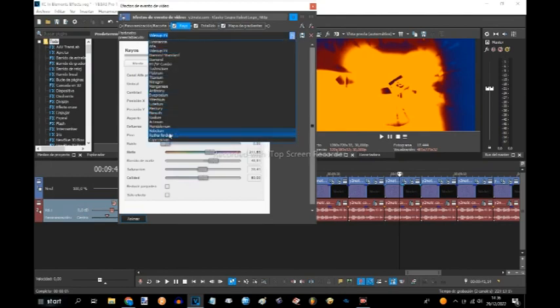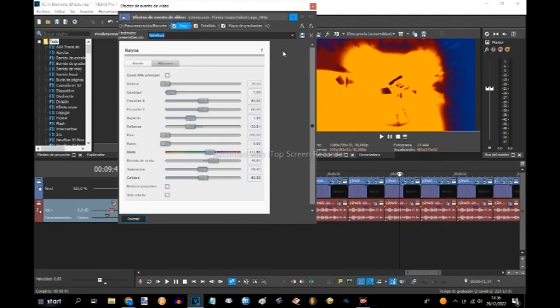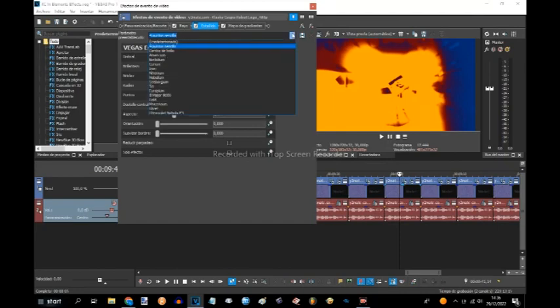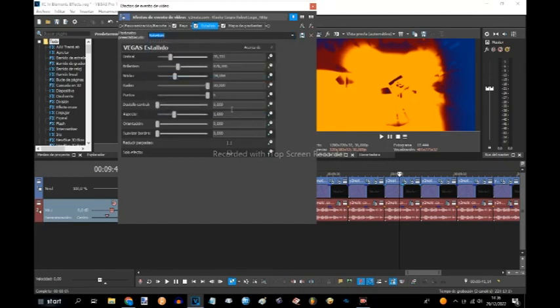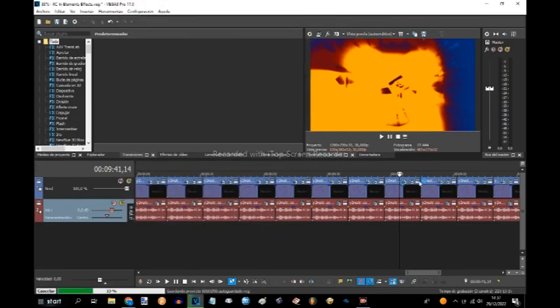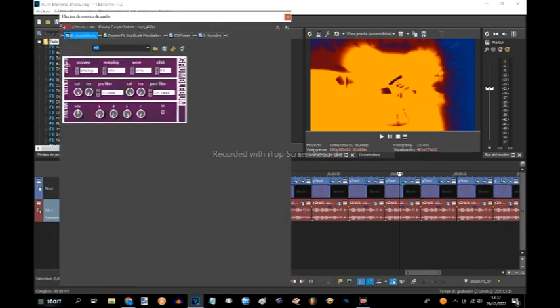Nobelium - it may also be Nobelium, but you can see Nobelium requires this preset. Now let's move on - the red is mapped to this color. All the effects it requires are just here, several presets, and this GB Grumbaba.